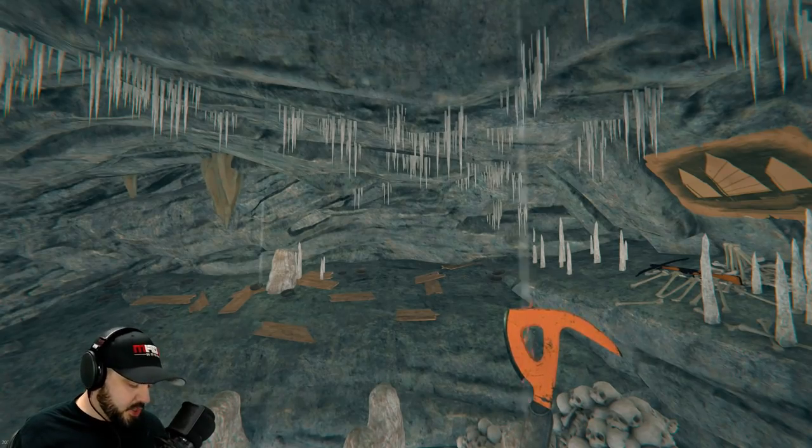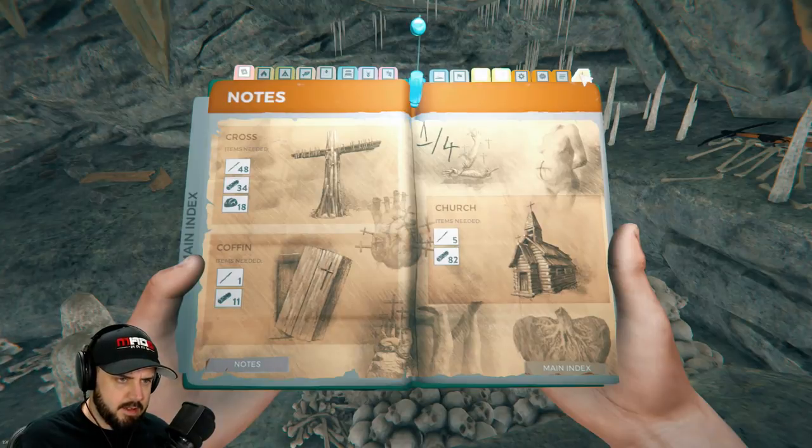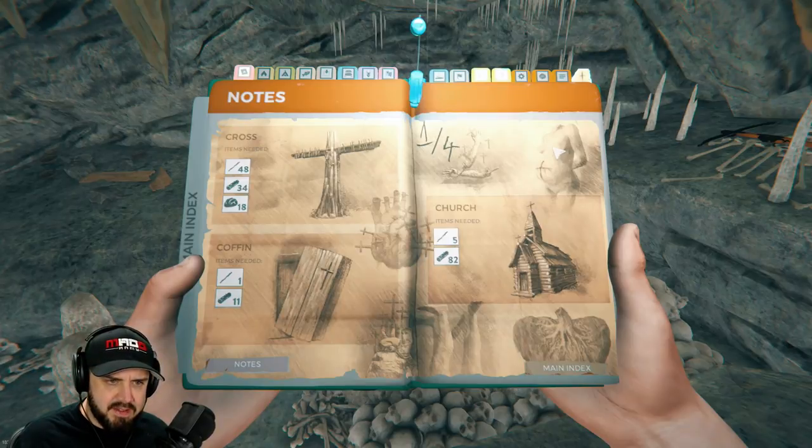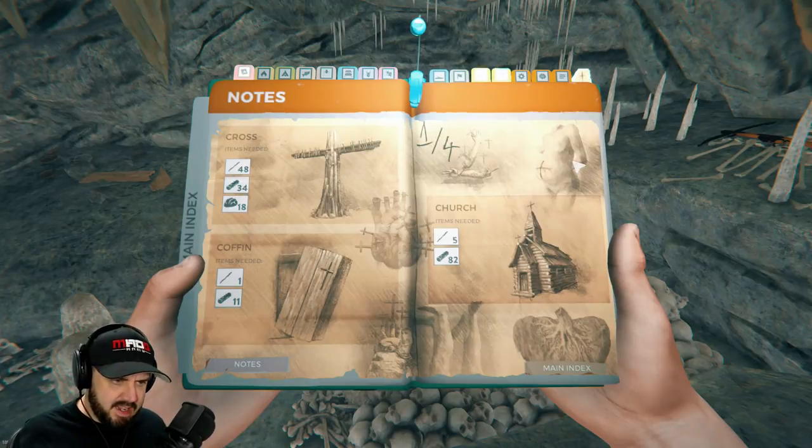Let's go ahead and check our book - big book of fun adventures. Look at this, this is insane. We have a cross. What the hell is this? This is pretty sinister. We have a coffin, a church, and a naked woman who appears to be pregnant with a cross cut into her belly. That is insane. We got to check this out, I'm extremely excited right now.